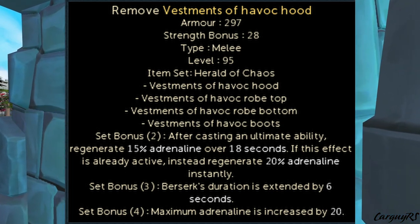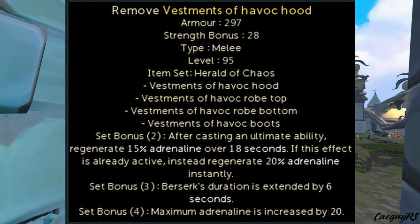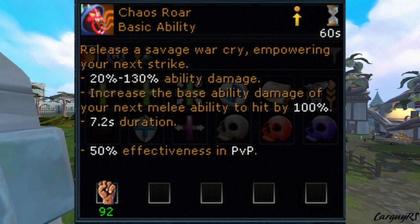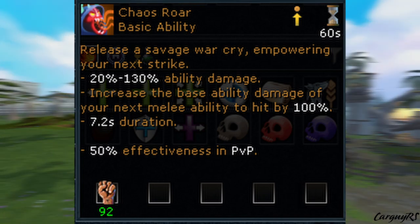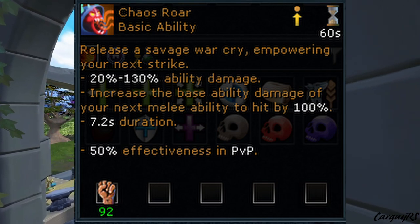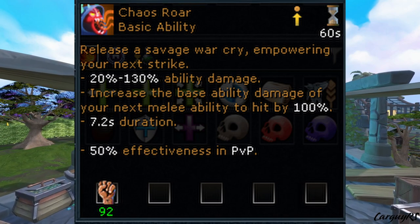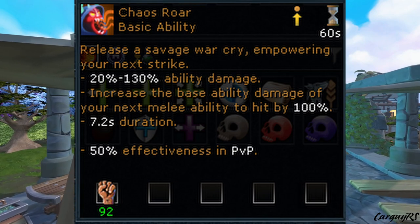I might make a video in the future on changes I'd like to see for Melee — let me know in the comments if you'd like that. Now, I completely forgot about the Chaos Roar ability codex — probably the most important thing for Melee as well and also the most simple. It's a basic ability that does 20 to 130% ability damage, but it increases the base ability damage of your next Melee ability to hit by 100%, with a 7.2-second window. Crucially, it works with bleeds — specifically it works with EZK spec, effectively doubling the damage of EZK spec.